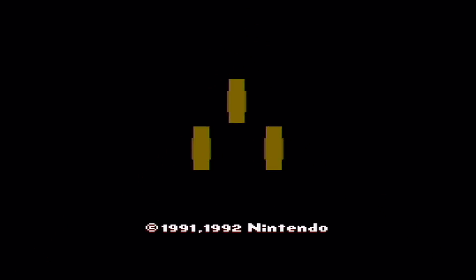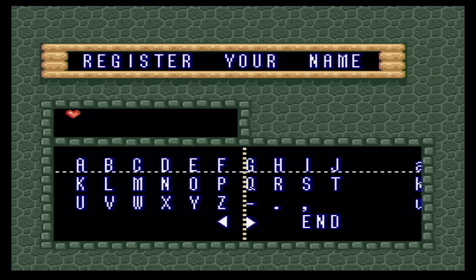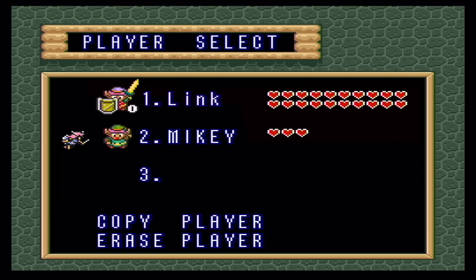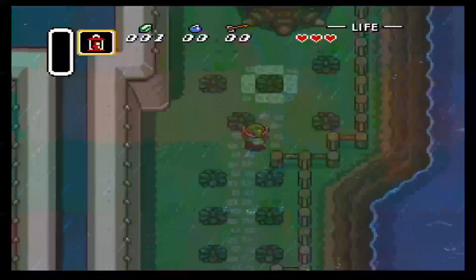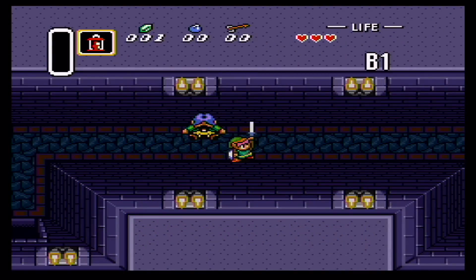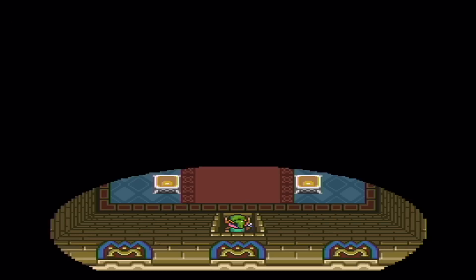The first thing I want to show you in A Link to the Past is the Walk Through Walls glitch. This can be done at any point during the game, but I'm doing it from the start for ease of demonstration. This is also the glitch that will help you finish the game within 3 minutes — that's in the description as well. Start the game as normal, walk around the edge of the castle, go in the secret entrance, and collect the sword from the uncle.